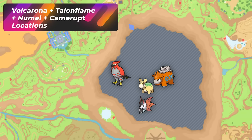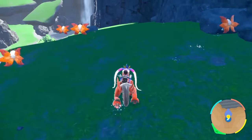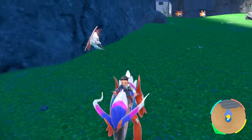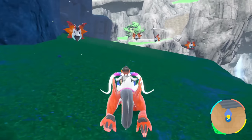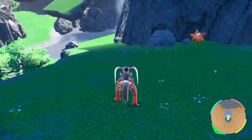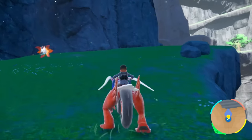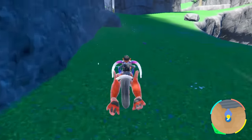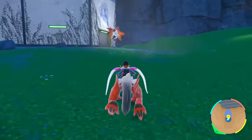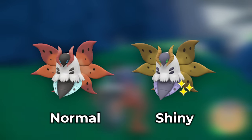In Research Station Number 2 in Area Zero, this is a really spicy area for fire Pokemon. You've got Volcaronas spawning everywhere right outside of here. I personally think this is the best spot to hunt Volcarona — look at the massive amount. If you don't want to go for Larvestas in Asado Desert, just look at how many Volcaronas you get here. You can basically run from here to Research Lab Number 3 and continue getting Volcaronas.